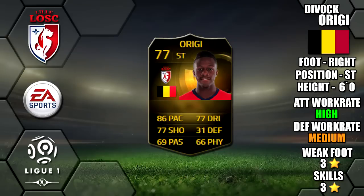Alright lads, so today we're going to be reviewing Informed Divock Origi, who plays for Lille in the Liga Un. He's 6 foot tall, right footed, he's got a high medium work rate, a 3 star weak foot and 3 star skills.